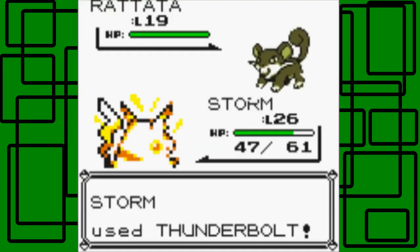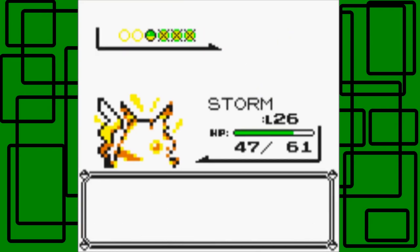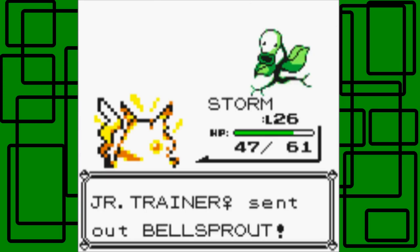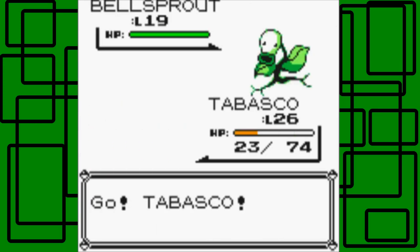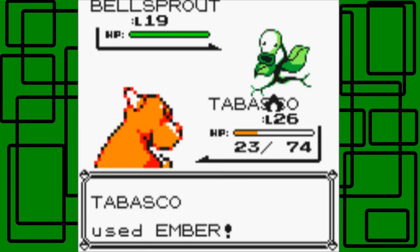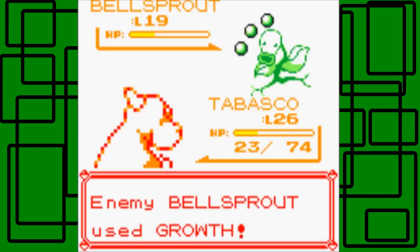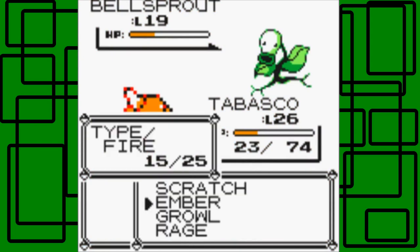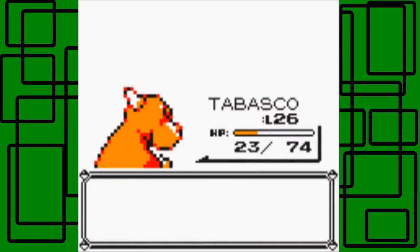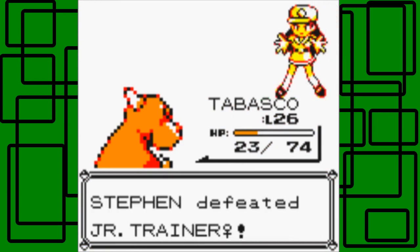There's another Thunderbolt on the Ratata. Slowbro is also level 19, just like the last one. And that one goes down nicely. She also has a Bellsprout - let's go back to Tabasco. Hopefully this Bellsprout doesn't give us too much trouble. This Bellsprout is level 19. The last Junior Trainer's Bellsprout was level 22, and it should have evolved into Weepinbell by then. You have to evolve your Pokemon - it's basically the law. We got through the battle. You play hardball. Thanks for 308 Pokedollars.